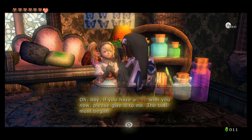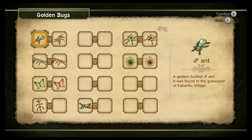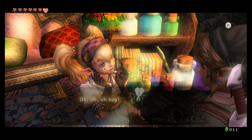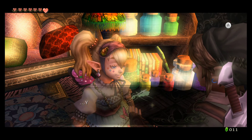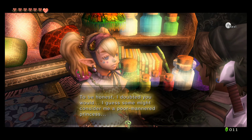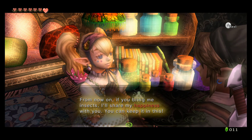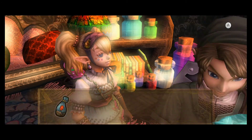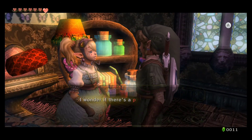'Oh boy, if you have a bug with you please give it to me — the ball must begin!' Yes, sure. I'll show you a few of these just because the first few interactions are specific. She says some weird things, like 'I might mistake you for a grain and put you in my cereal' whenever you give her a bug. What she's gonna give us here first is pretty important — big wallet! We used to only be able to hold 500 rupees, now we can hold a thousand.